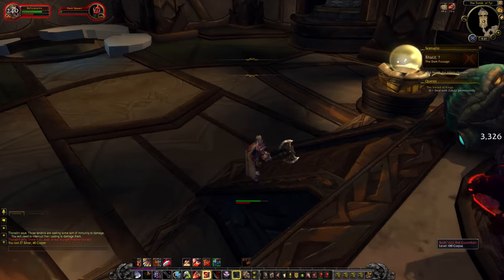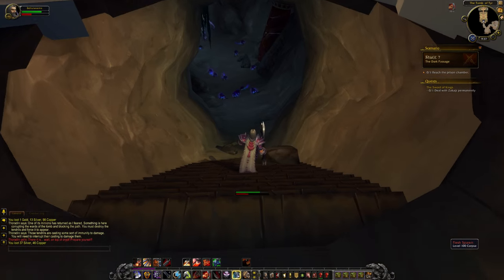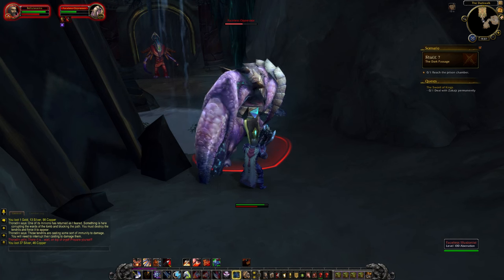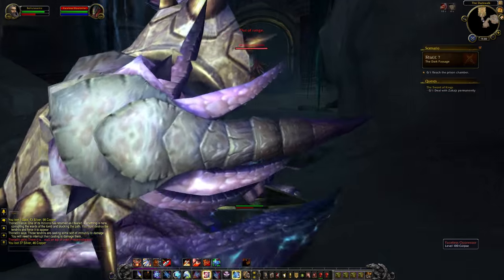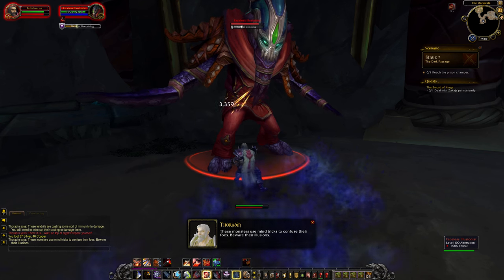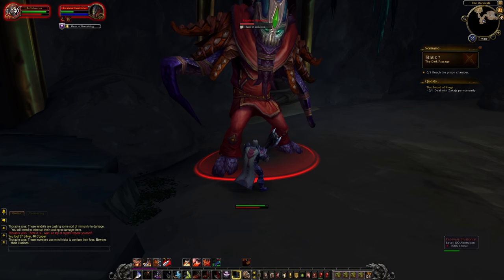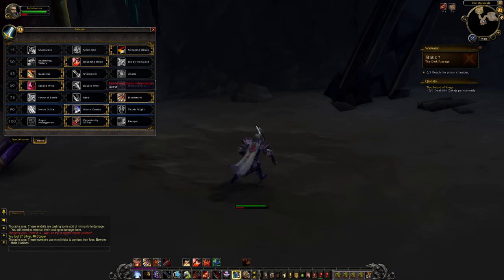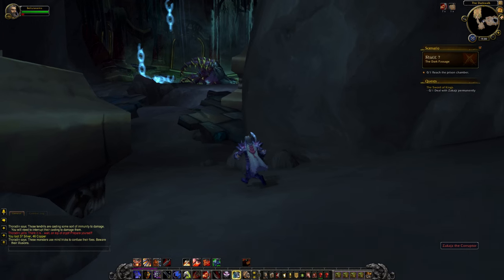Stage seven: The Dark Passage - the way below is uncovered, make your way to the prison of Zakajah. Down we hop and we're able to use loads of Whirlwinds here, which is very fun - what a cool animation. Some more enemies to cleave through. Those monsters use mind tricks to confuse their foes - beware their illusions. This guy doesn't have much health, it's just I'm outside of Colossus Smash so I do hardly any damage. I've got a talent active which causes Colossus Smash's debuff to be half as effective but last twice as long. I'm wondering if Mortal Combo is better for regular damage - it gives me two charges of Mortal Strike to use. And here we go - that's Zakajah.